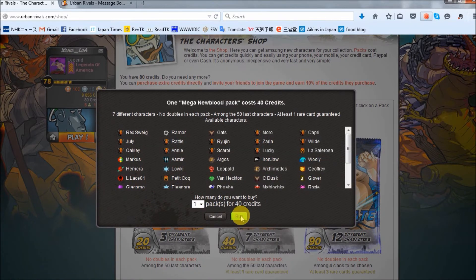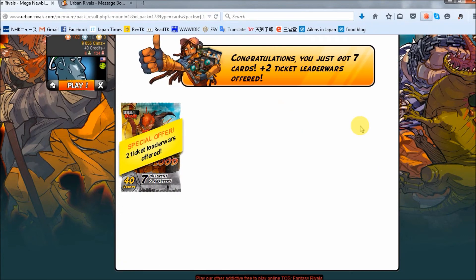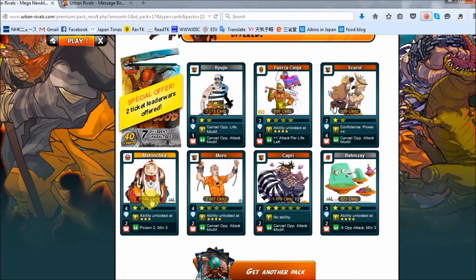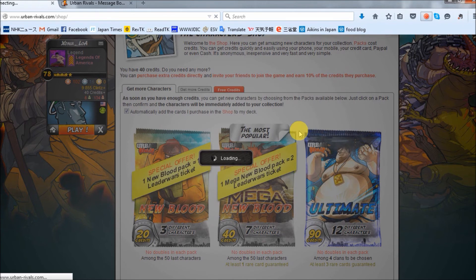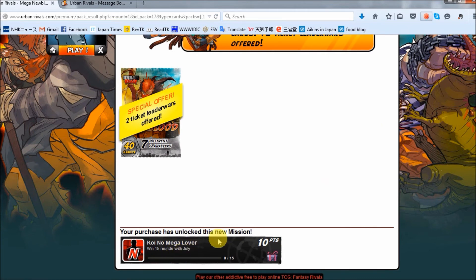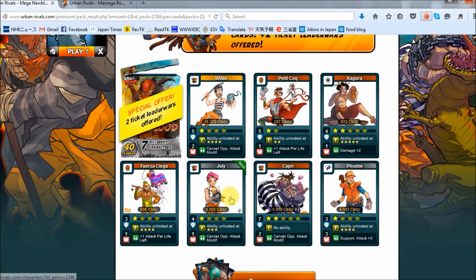Only 80 credits left, two more packs. Let's go Mega New Blood again - I want to get more of those leader wars tickets. 1162 - Matryoshka again! Great, I need a second one. A couple other 2k cards - not bad. This is our last one - I almost don't want to click buy. Last pack - 1163. We got July! I didn't even know I didn't have her yet. Another Wild - great! Phoebe again - awesome. Not bad at all!